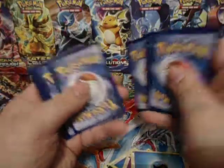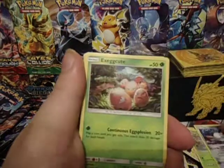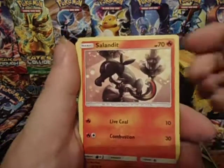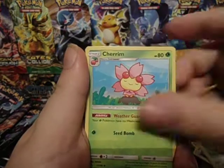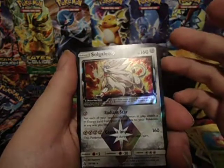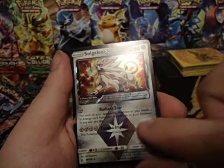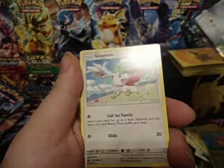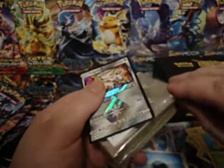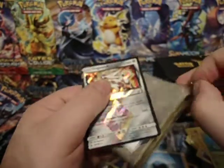We have a Magnemite, Exeggcute, Shinx, Prismian, Sandslash, Cherim, Ancient Crystal, a Solgaleo Prism card — and this one's doing it too, the foil is coming all the way down — and a Shaymin. Okay. Wow, that was pretty bad. Only one card worth sleeving.